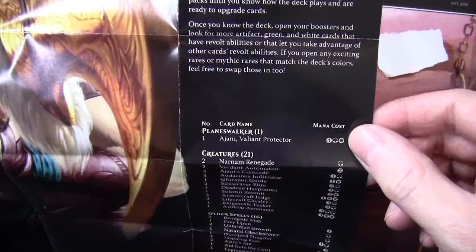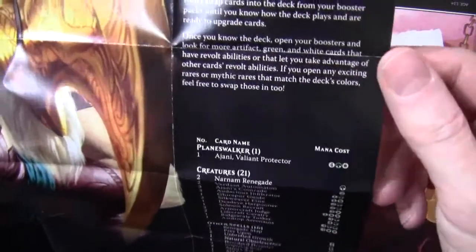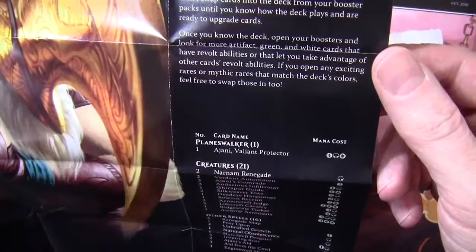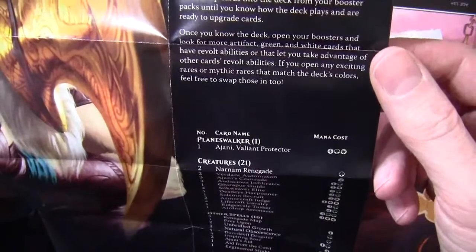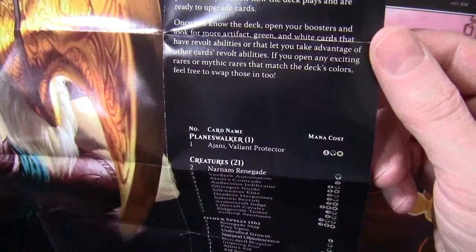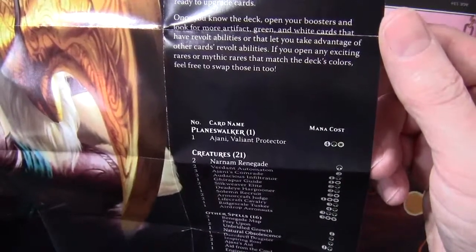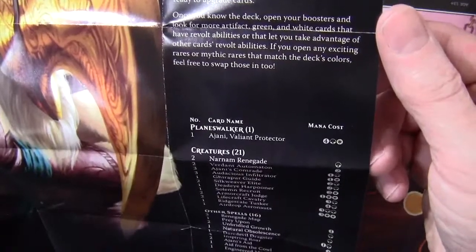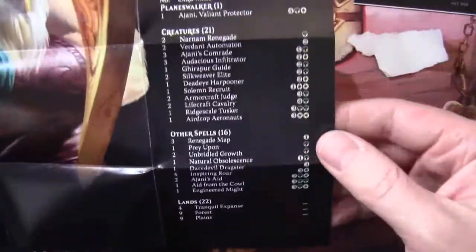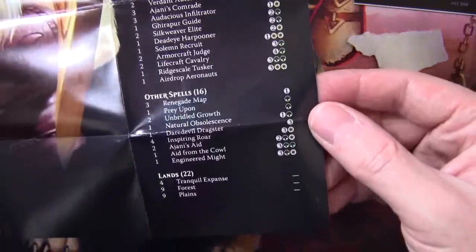If you remember in the original intro packs they often made specific card suggestions. Here they're making broader suggestions: 'Don't swap cards into the deck from your booster packs until you know how the deck plays and are ready to upgrade. Once you know the deck, open your boosters and look for more artifact, green, and white cards that have revolt abilities or that let you take advantage of other cards' revolt abilities. If you open any exciting rares or mythic rares that match the deck's colors, feel free to swap those in too.'